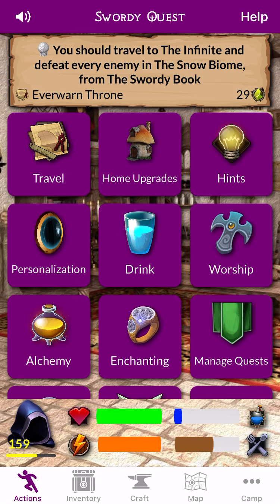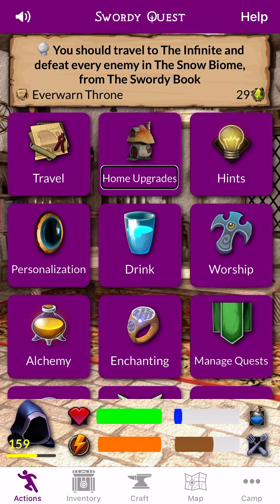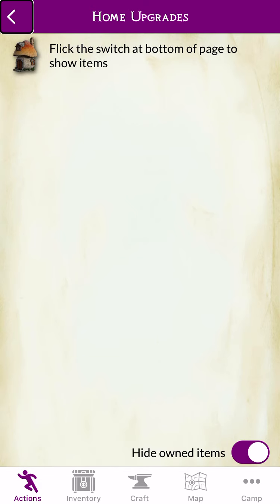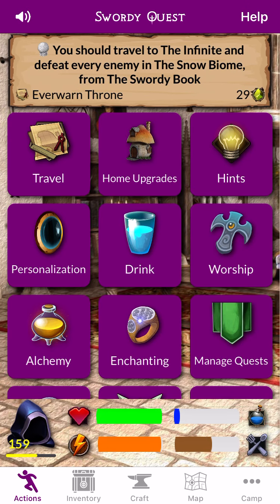Swart. Swart. Travel. Home. Hints. Home upgrades. Upgrade properties throughout the realms. Instructions — if headings navigation cannot find a empty list. Hide owned items. Actions Homepage. If headings navigation cannot find a empty list.